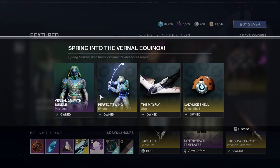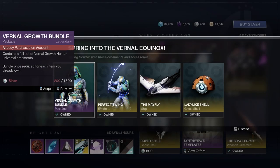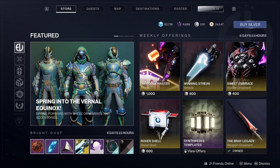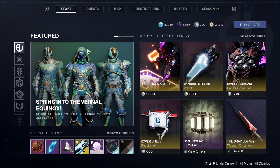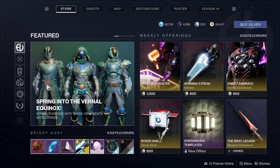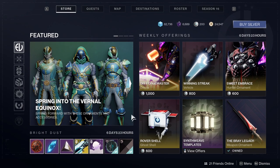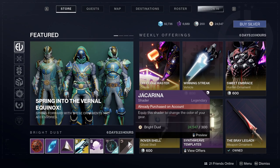The Eververse is selling some pretty cool stuff. If you're wanting some old armor, you can get this armor here — you used to not be able to get it but you can now. Just note that the gold trim does not change color, so anything you see that's gold will not change color. You will have to match around the gold.